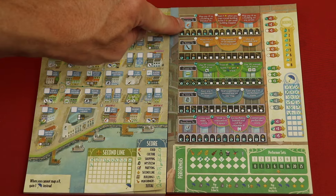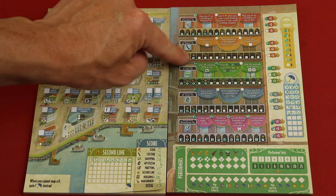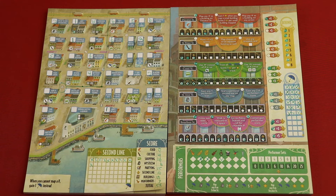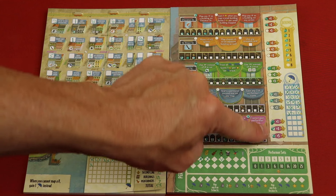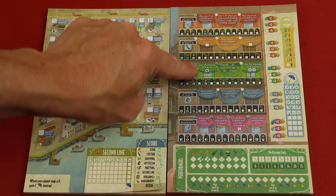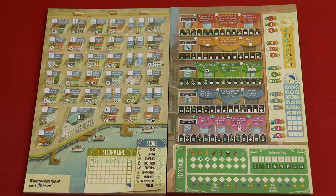Think of these as tracks - food, culture, shopping, mysticism, and partying. As the course of the game you're going to be doing things to move down these tracks. The further you move down, you'll be unlocking possible bonuses - some are one-time use, some are immediate, some are end game goals. You may also be unlocking a multiplier like times one, times two, times three for most of them, and one, three, or five for partying. Thematically, as you move up the partying track the bonuses - unlike most which are always positive - are actually negative, but they help you score more. Interesting twist.